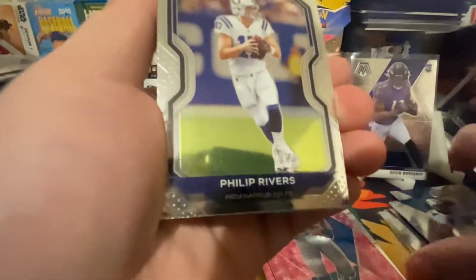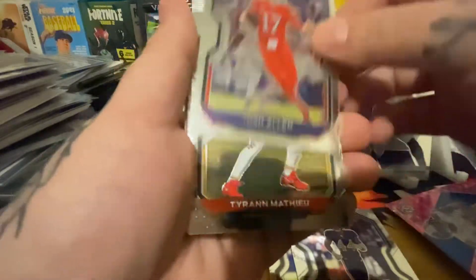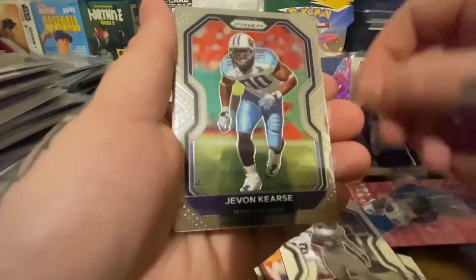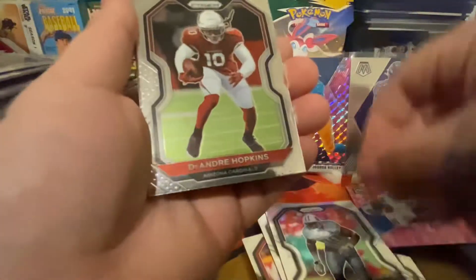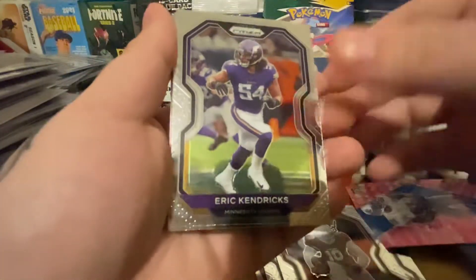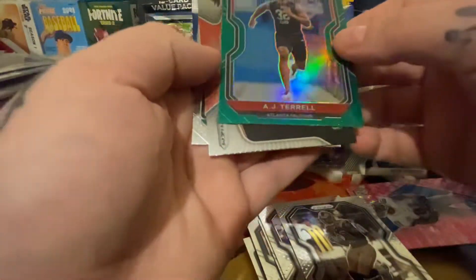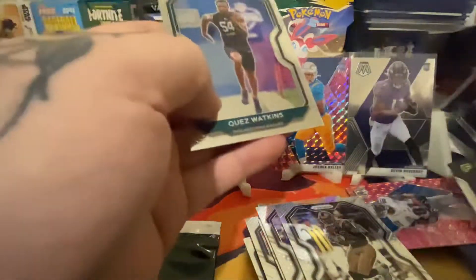Phillip Rivers. Let me separate these cards. Marlon Humphrey, Josh Allen, Matthew Zeke, Javon Kirkkeers — jeez, look at that. DeAndre Hopkins, Eric Kendricks, Isaac Bruce. AJ Terrell for the Falcons. Julio, my guy. And Quez Watkins.